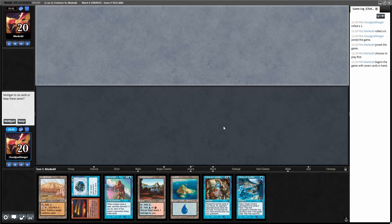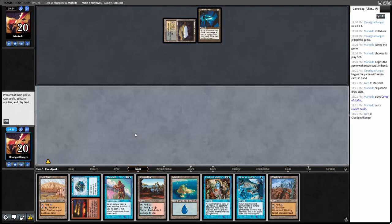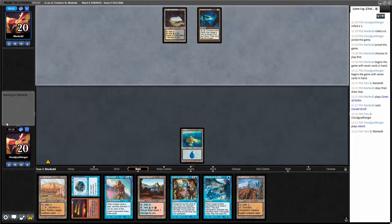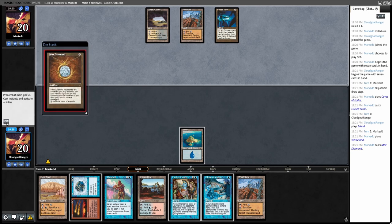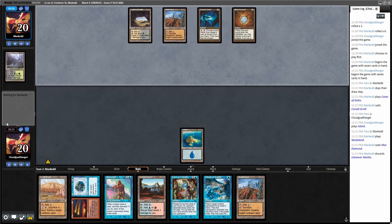Lester is on the play keeping seven cards. He's not doing much, so I could play a Standstill right away, though I don't have any Mishra's Factories or Faerie Conclaves yet. I'll play the island and pass, seeing if there's something I want to Chain of Vapor. I'd guess Dead Guy Ale from the start — maybe the black-white Pox list.